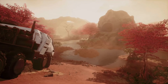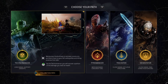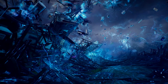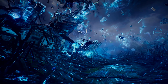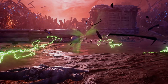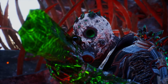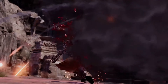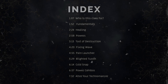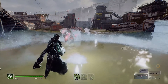In Outriders there are four classes to choose from: the Pyromancer, the Technomancer, the Trickster, and the Devastator. This is the first of four videos covering each class, including their subclasses, abilities, traits, and talent points — to help you choose which class to begin with when the game releases in April or when the demo drops at the end of February.